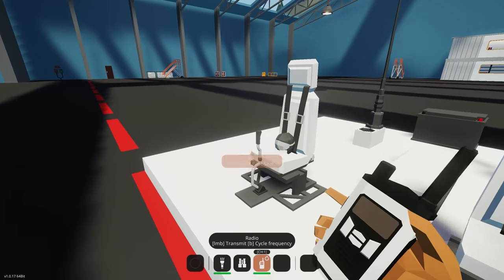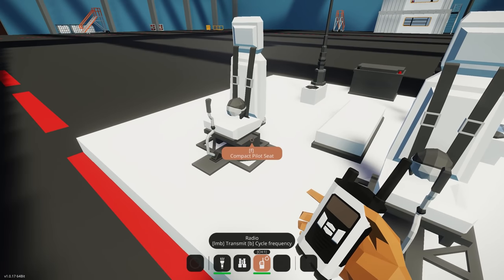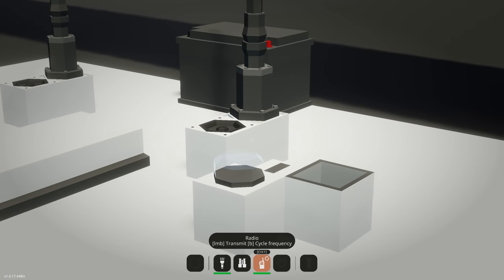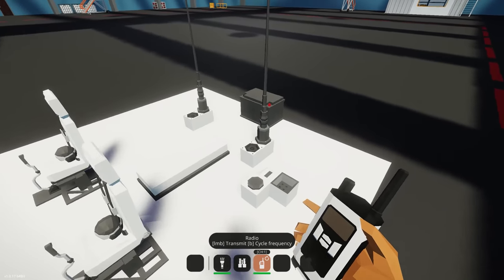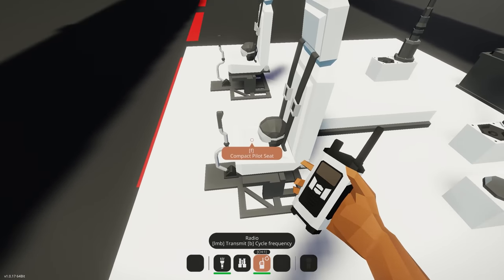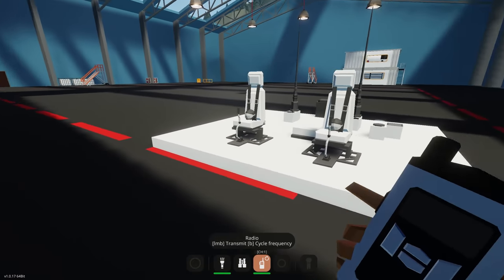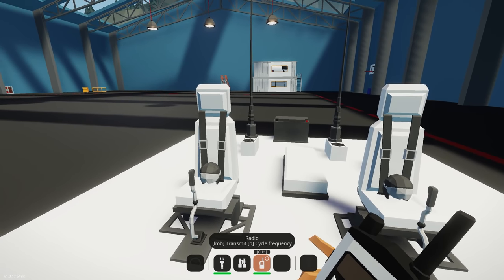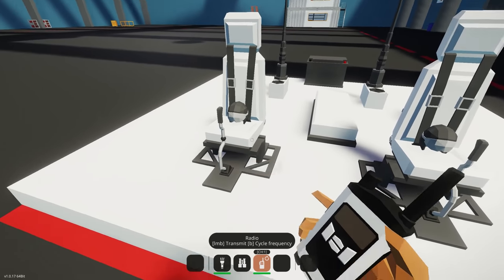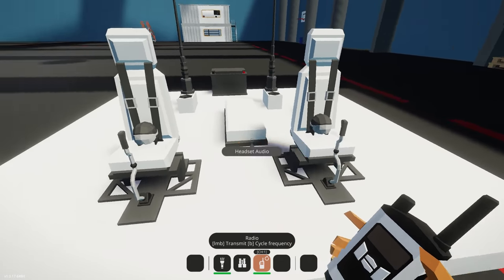By default the seats can talk to each other. Whenever something is being received on either one of these radios, it triggers that speaker, which then starts switching the audio from the headsets to the radios automatically. This is how you can feed three different audio sources into one seat and vice versa.